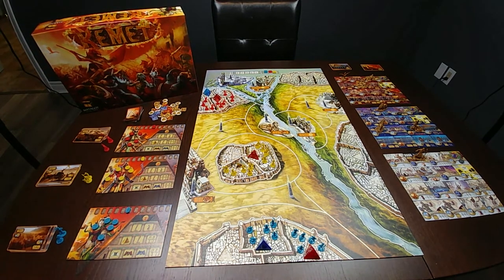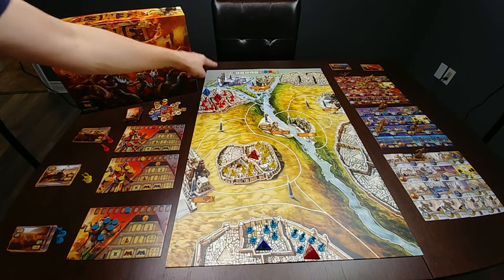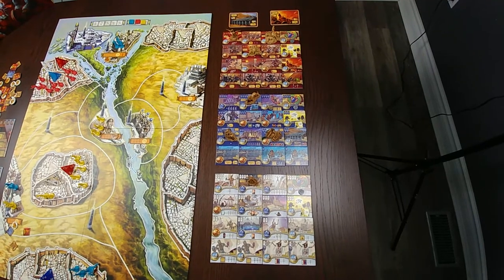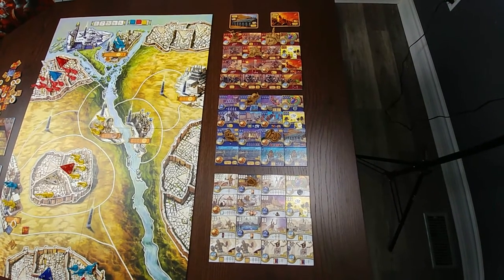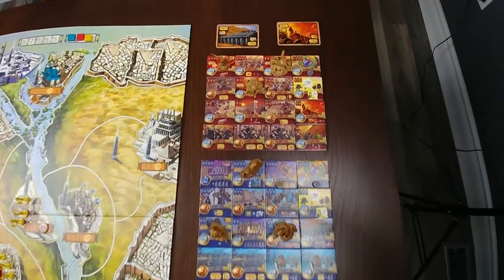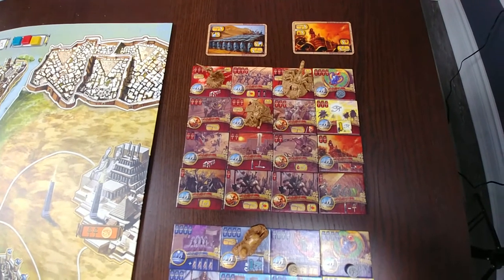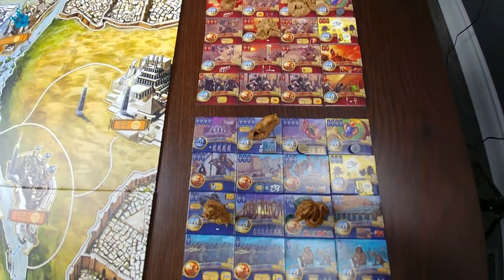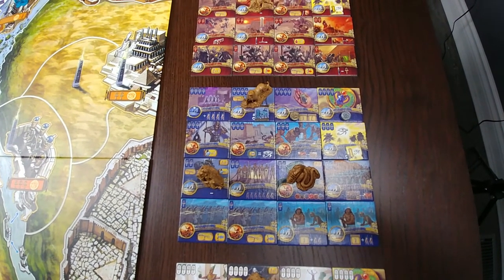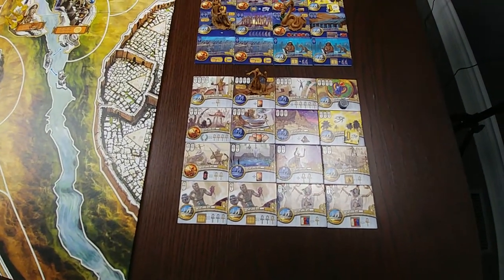Each player is provided three pyramids: a blue, red and a white pyramid. These pyramids provide you access to power tiles available to purchase based on the level of your pyramids. The red pyramid will provide you access to the red power tiles, which have a power type of mainly attack and movement. Blue pyramids will provide access to the blue power tiles, with a power type of mainly defense and control. Lastly, white, providing access to the white power tiles, which focus around prayer and resources.